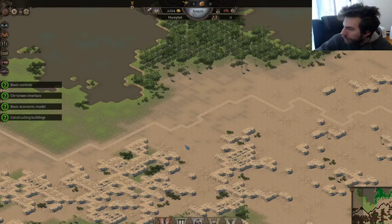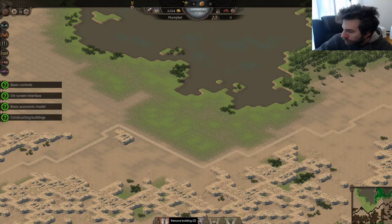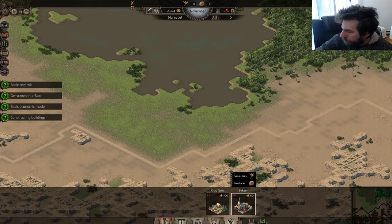We have trees. It's pretty small — basically a tutorial map, small area, probably fertile. Under infrastructure I have logistic, house, and food production. I need some food production. I have a crop farm and a baker to make bread. First thing first, let's put a couple of farms in.